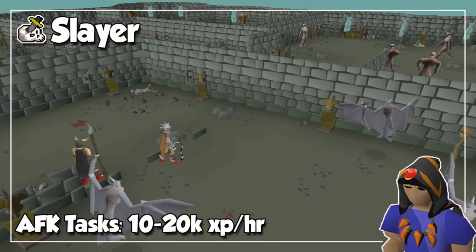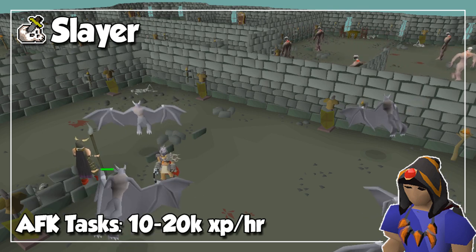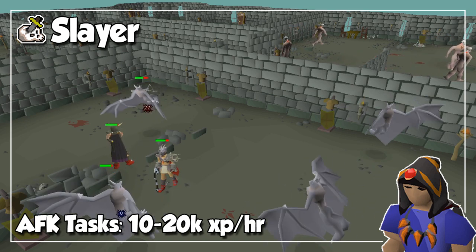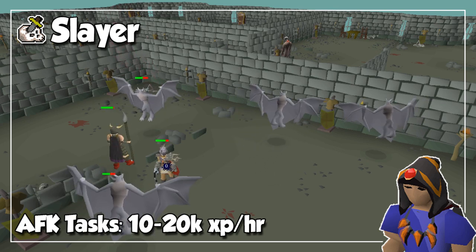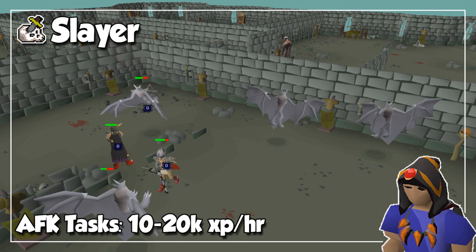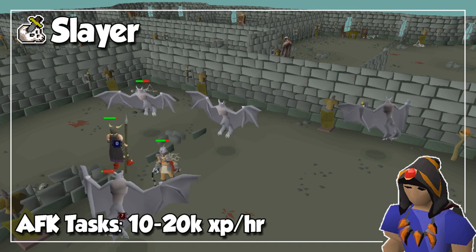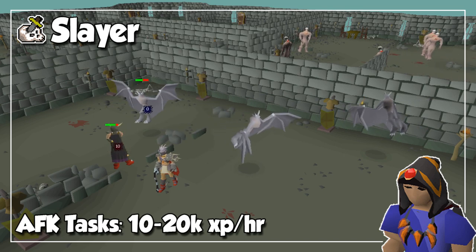If you want to AFK train slayer, you will need good RNG with your tasks, as not every single one can be done paying little attention. Some of the best AFK tasks would be Dagannoths, Karacks, Dust Devils, Smoke Devils, Gargoyles, and sometimes even the Kraken. But this will entirely depend on where you have to slay each type of creature. If you have more suggestions for AFK slayer tasks, make sure to leave them in a comment below.